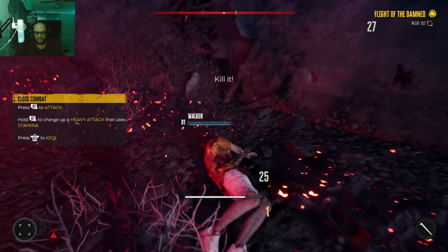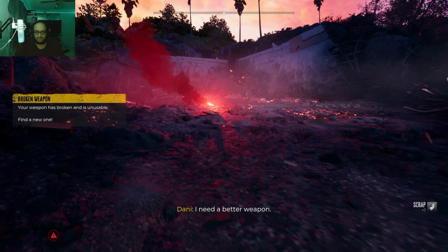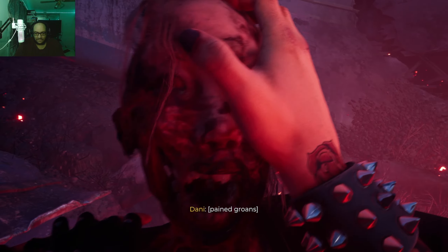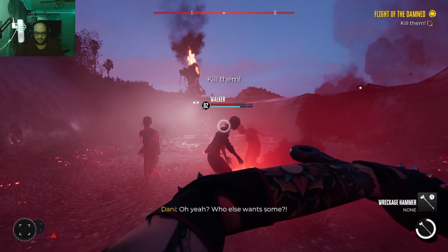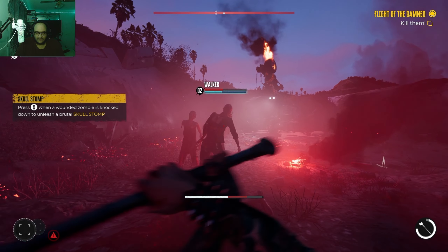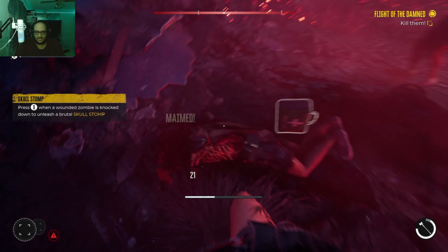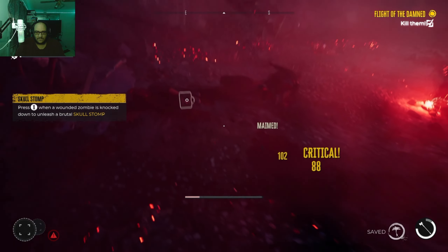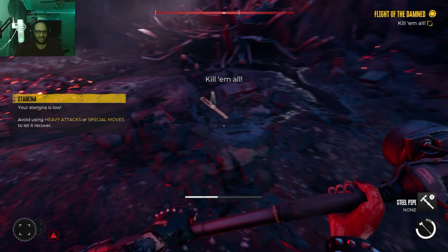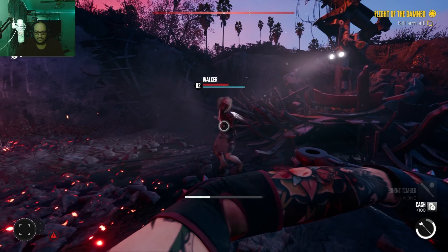I didn't realize you couldn't kill him without walking up to him — you had to see him first. A better weapon? Like this sledgehammer? Like this modified sledgehammer? Get your head caved in. Come on now. I played this part through — this is my third time playing this part and it's still awesome.